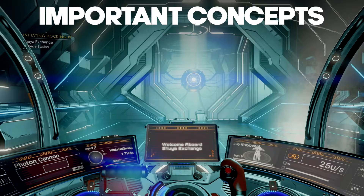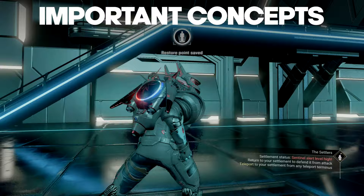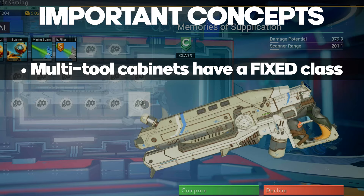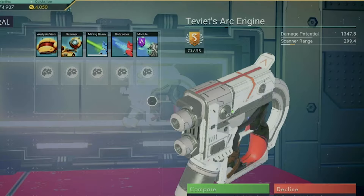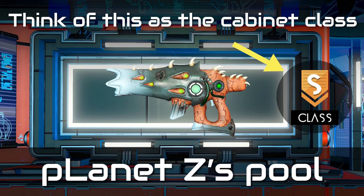We're going to start with a few overarching concepts that need to be understood. If you can keep these things in mind, chances are pretty good that you'll be able to answer your own questions about multi-tool spawn pools. The first concept is pretty simple but very important to keep in mind because it seems to trip up a lot of people. Multi-tool cabinets have a fixed class that they assign to whatever multi-tool is in it. To put it another way, if you find a C-class cabinet and change spawn pools, whatever new tool is in the cabinet will be a C-class tool. This concept is the heart and soul of multi-tool hunting. So once you eventually find an S-class cabinet, it will always contain an S-class tool regardless of the pool you're in. You can think of the cabinets as having a fixed class, while the multi-tools are the things that change depending on the active pool.